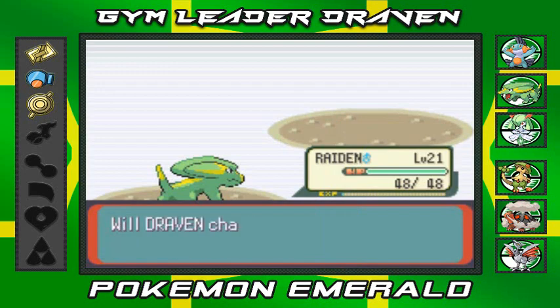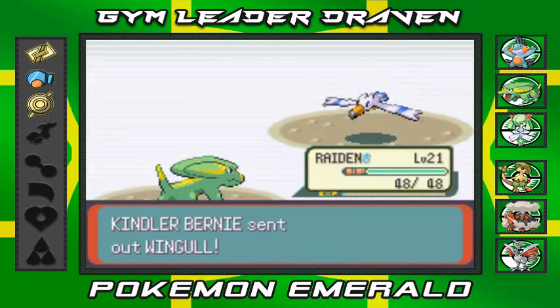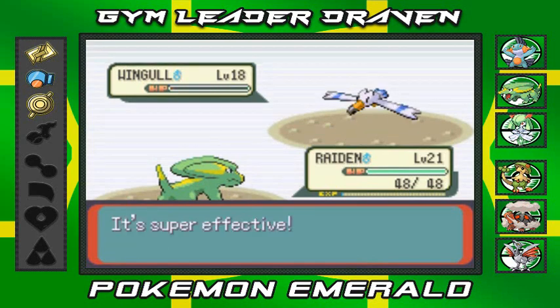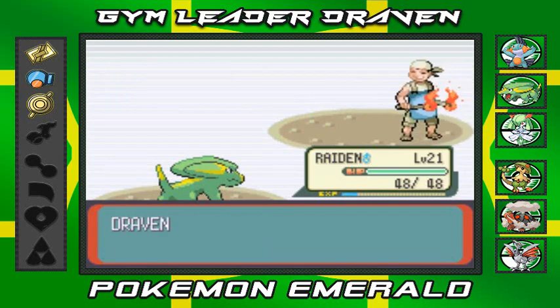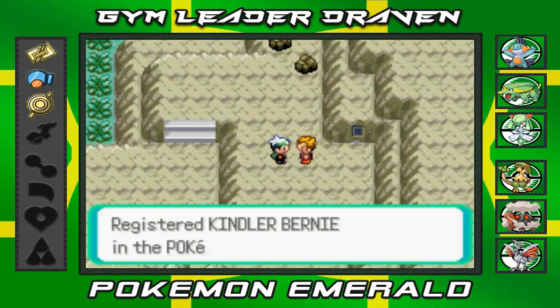There we go, that Slugma is defeated. Raiden's finally growing up in the world. He's coming out with a Wingull — Spark attack — Wingull defeated. Raiden just looking like a boss, dowsing fire with electricity.